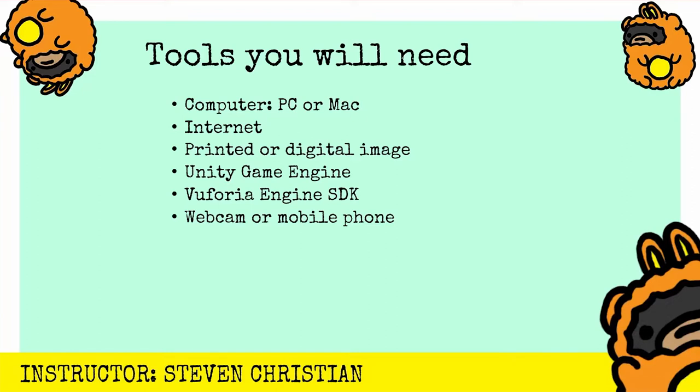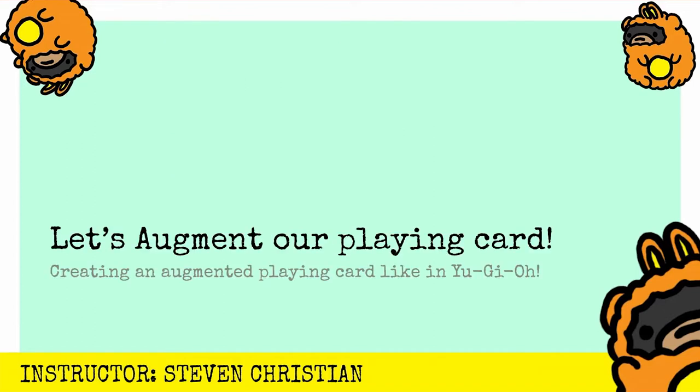The tools you'll need are a computer or Mac - you won't be able to do this with an iPad or Chromebook. You'll need the internet, either a printed or digital image, preferably a card. Then we'll have the Unity game engine and the Vuforia engine, and obviously either a webcam or a mobile phone. We will be testing this out with the webcam, but if you know how to build to a mobile phone, that's great as well. Without further ado, let's augment our playing card.